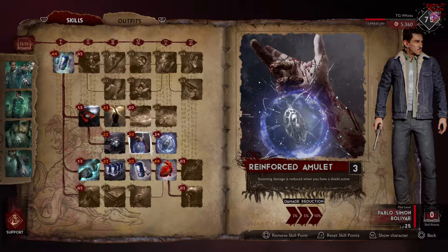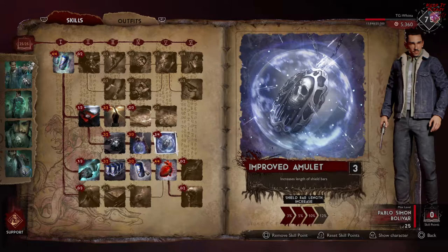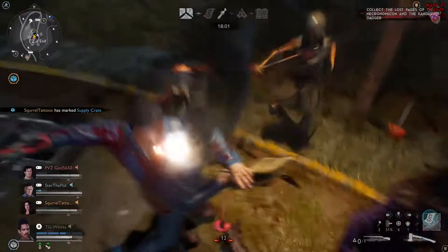The next six points are a little more controversial. I put three into Reinforced Amulet, which gives me a damage reduction of 10% when I have a shield active, and then three points into Improved Amulet, which increases the length of my shield bar by 10%. You don't need that last point to make it 12% because that 2% is really insignificant.